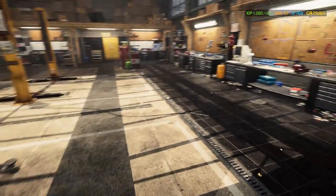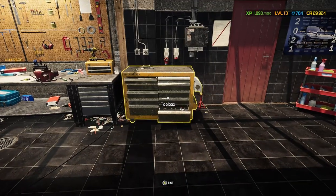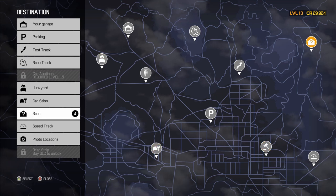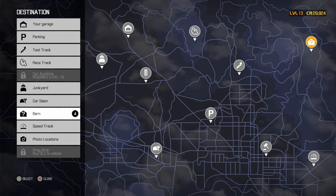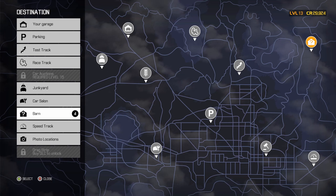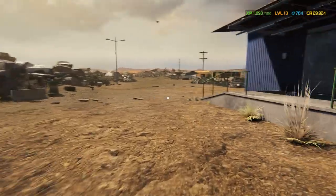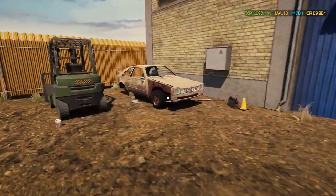We are almost at level 14. That is a hell of an episode right there. We can't wait to get to level 15 so we can start going to some car auctions. Also, if we save up between $50,000 and $75,000, we're going to go to a barn to see if there's anything special we can find and bring back to fix up. To end the episode, we're going to take one more quick glance in the junkyard and see if we can find another car like that wide-body Hellcat we want to work on.